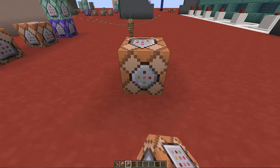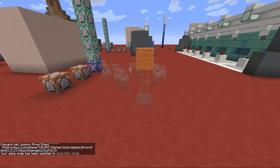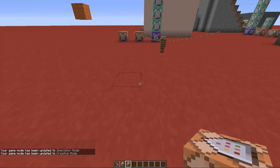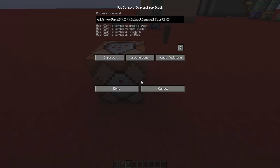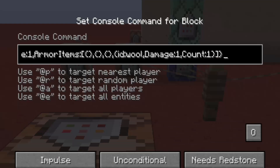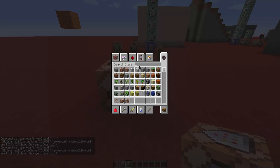Copy the second command from the website, place it down, and activate it. As you can see, we created an armor stand wearing an orange wool on its head. To create armor stands with different colored wools, you have to change the name of the armor stand — instead of 'color1' you write 'color2' — and also go to the end of the command where you see 'wool, damage, colon 1' and change that number to a different wool ID.